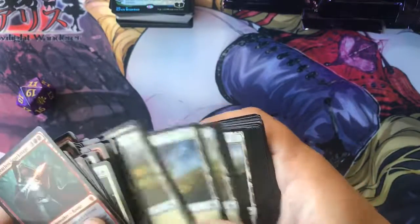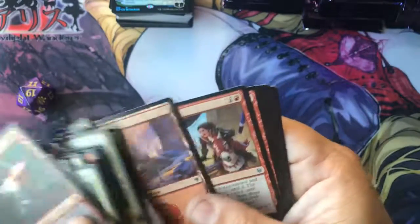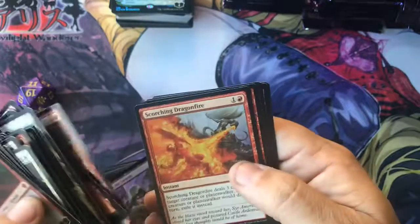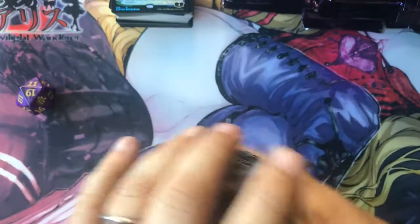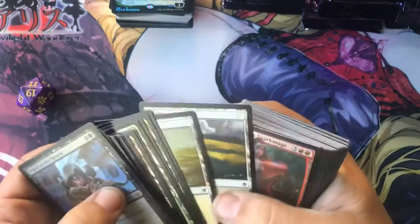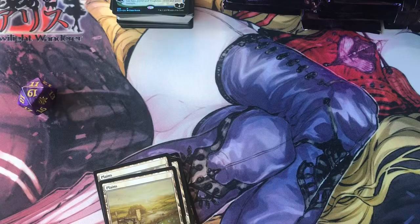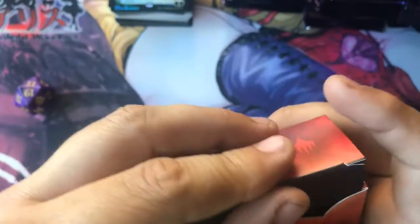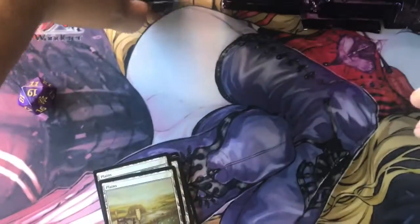Some Windscarred Crags. Looks like a bunch of regular basic lands. No specific artifacts that are only for this set. I'm just gonna separate these and put them in the Rowan box. That way I can keep them nice and safe. That's the Rowan box and the Oko one.